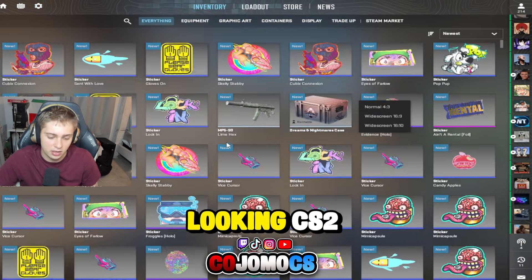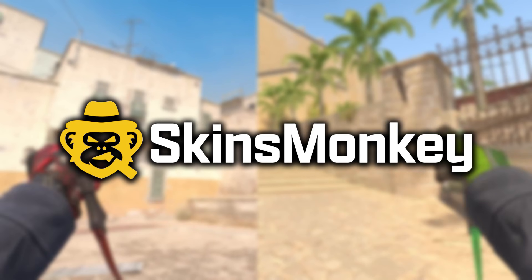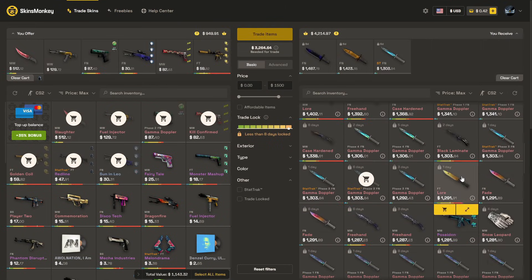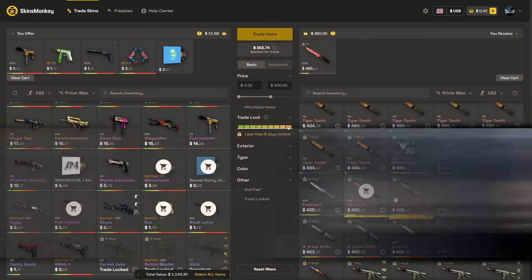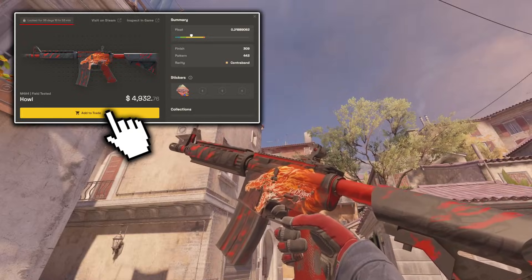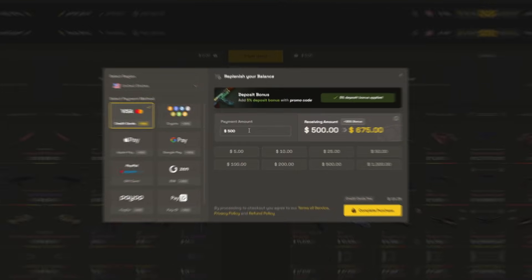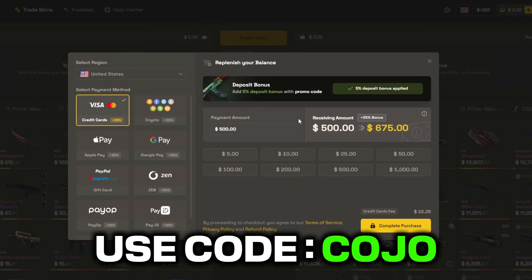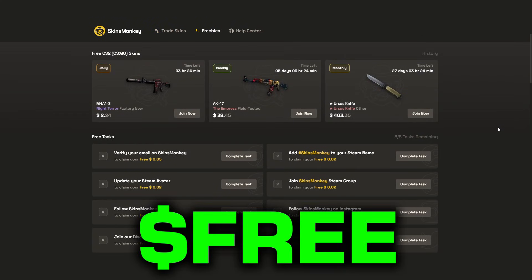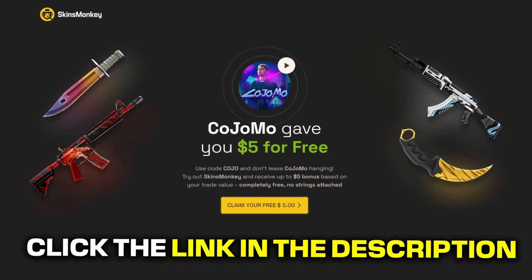Thank you to the sponsor of today's video, Skins Monkey. They are one of the greatest and easiest-to-use CS2 trading sites out there. You can swap out skins you don't like for brand new ones. Even trade-locked skins can be secured by adding them to your backpack. You can buy skins for much cheaper with a 35% deposit bonus when you use my code 'Kojo.' Check out the freebie section for a free skin by completing tasks, and get a $5 bonus when clicking the link in the description.